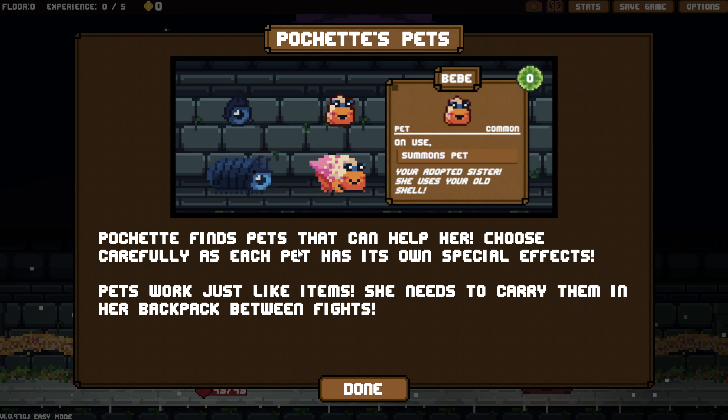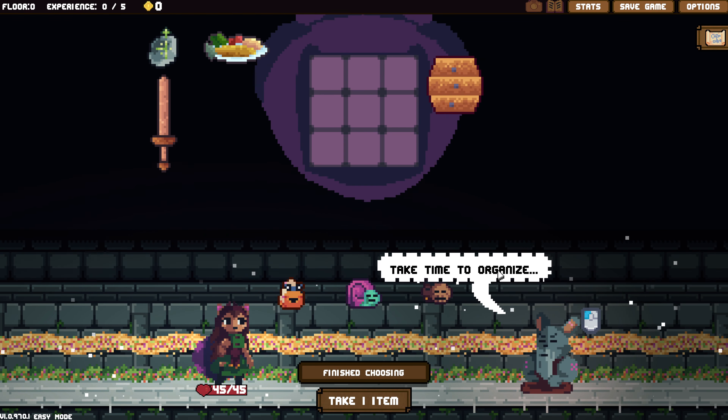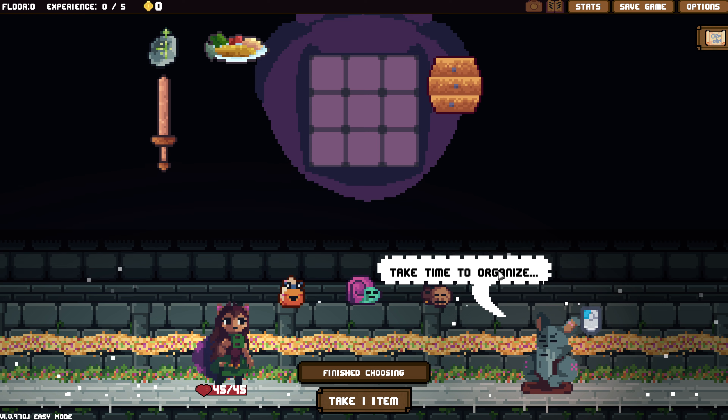Pochette! We can just go standard easy mode, Reaper. Let's start off with easy mode just for the sake of flavor, same thing we've done with everybody else. It doesn't say it stops at a certain point, so this should mean we go all the way down.